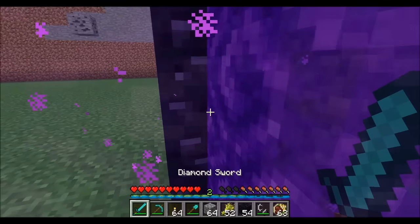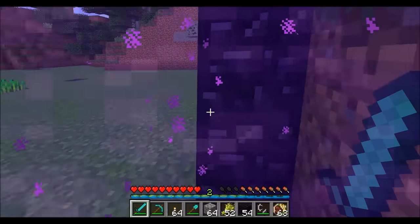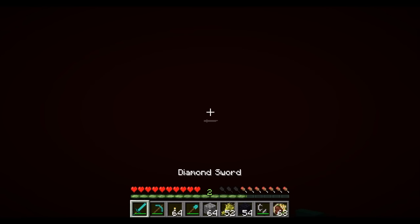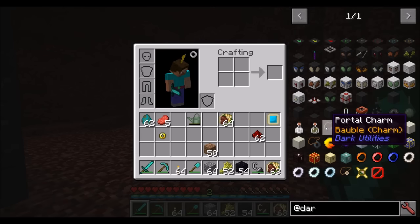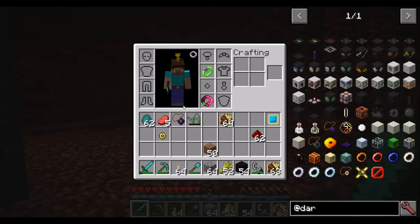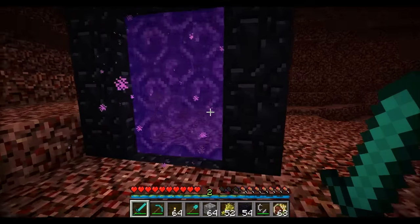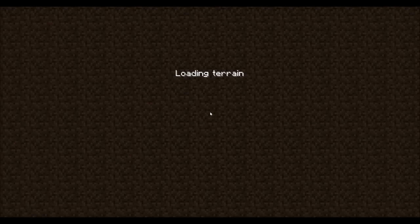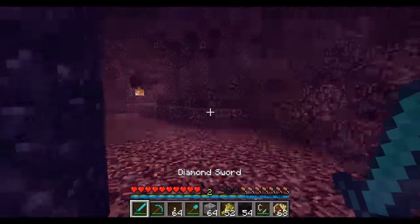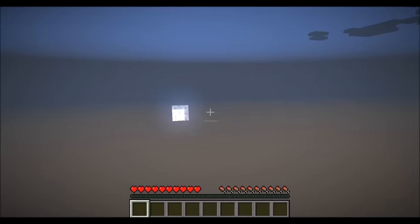You guys ever notice how long it takes to walk through an obsidian nether portal? If you wish you could travel through portals faster, get yourself a portal charm — which, by the way, is a bauble and it can go into your bauble slot. It makes the obsidian portal into the nether instantaneous, so whenever you walk through it, it instantly teleports you between destinations. Saves you that little loading animation thing.